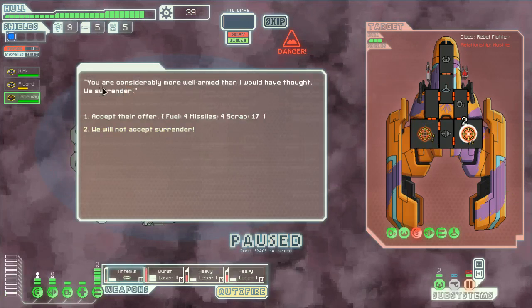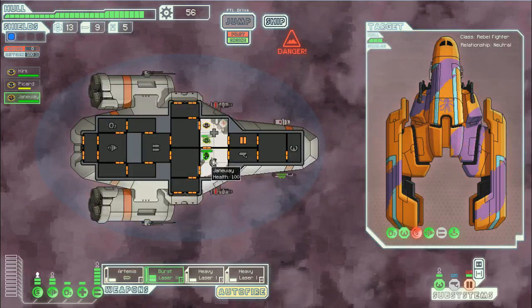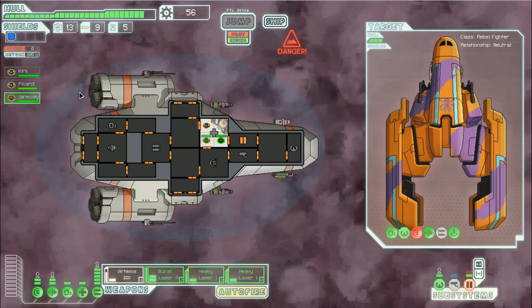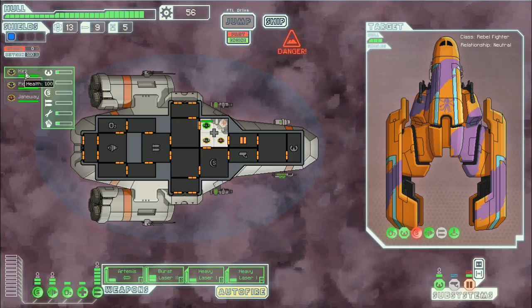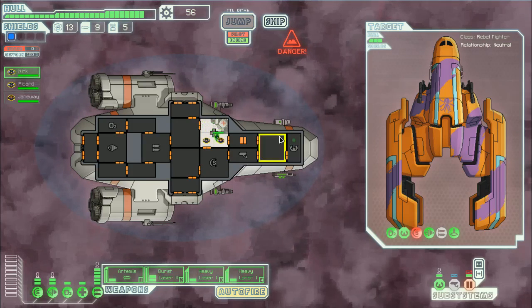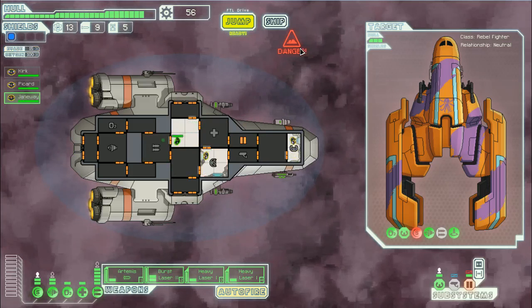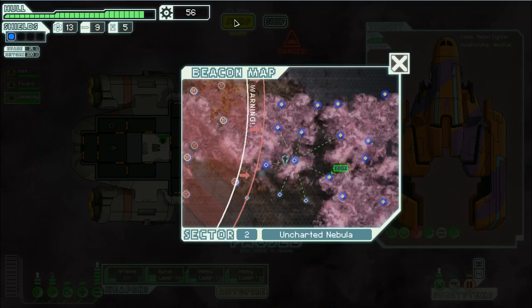We're going to send our guys to fight. You guys go there, you stay here to man shields. Double miss - we can probably stop that from shooting. For fuel I like fuel, so usually when they offer fuel I go ahead and accept.